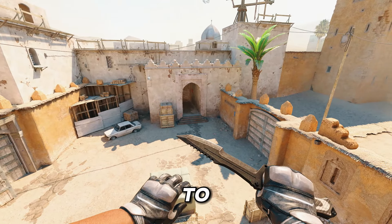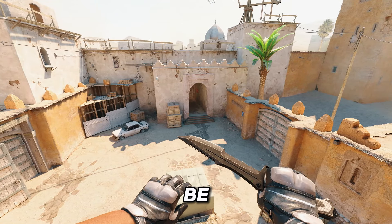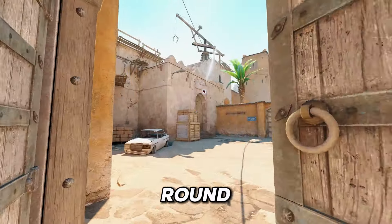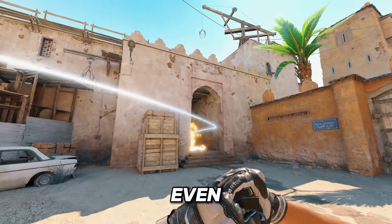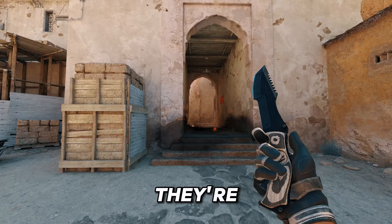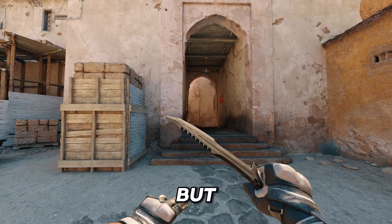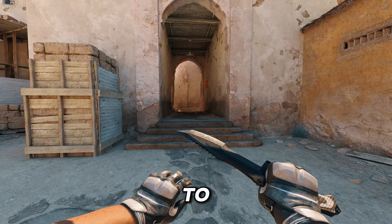This is Zylazer and today I'm going to show you how easy B rushes can be if you just know what you're doing. Usually CTs start off the round by mollying this and then maybe even nading deep. If they're using the additional nade after the molly, rushing B might not be a good choice, but if they're just mollying it we should be good to go.